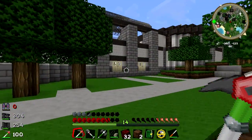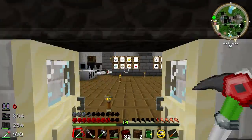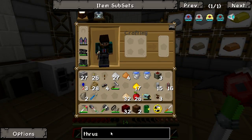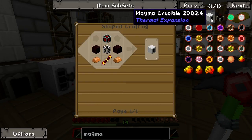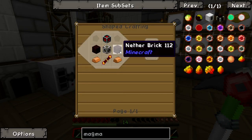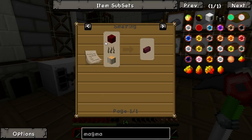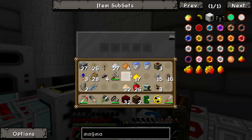We have finally made it all the way back home. That took quite some time - it's a heck of a long way. So let's go and actually make the machines that we need. The first machine is the Magma Crucible - it needs a machine frame, nether bricks, and a leadstone energy cube. These are made from nether bricks which you can make by cooking up netherrack - that's why I grabbed the netherrack.